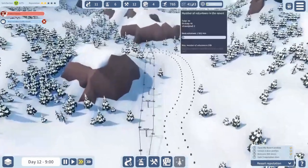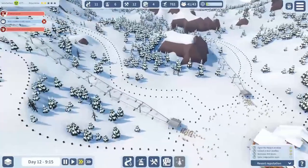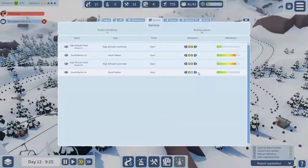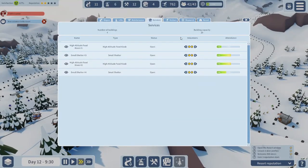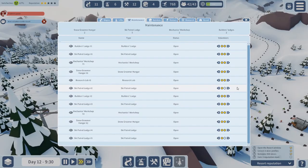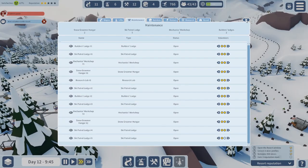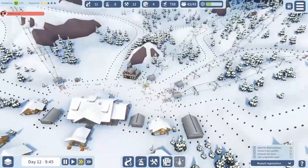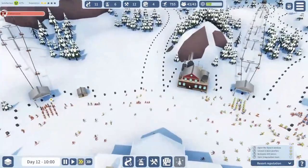Okay, we've got new volunteers — two available. Let's get these volunteers working. We do have empty spots. Ski patrol — our ski patrol's managing to keep up. We have problem queues, but just because our resort's so awesome, everybody's coming.